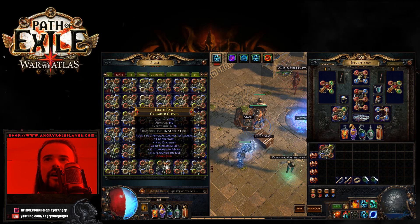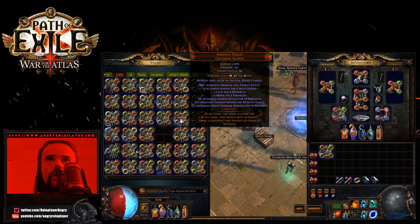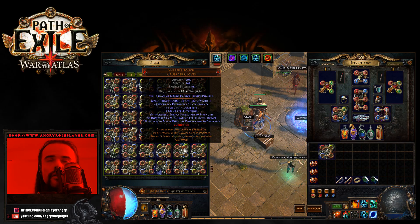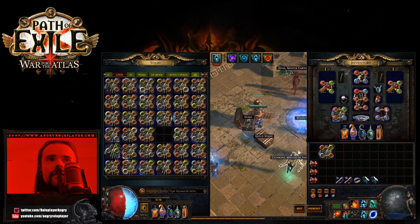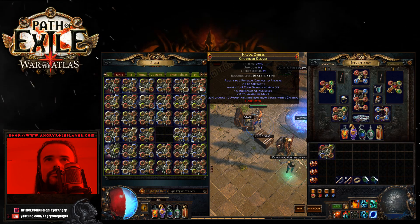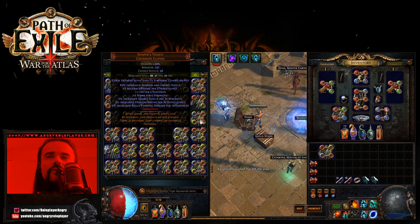Let's keep going — projectile gems on the next one. Turned into a rare. Nothing happened. White socket. Nothing happened at all. Crit strike — wow, holy shit, how much is that worth? Nothing happened, white socket. Spell crit chance — wow, holy moly! War cry gems — what the fuck? There are so many possible corruption implicits, I didn't think about it. Complete shit on that one. Another rare with garbage. Temp chains again — that's two temp chains now.